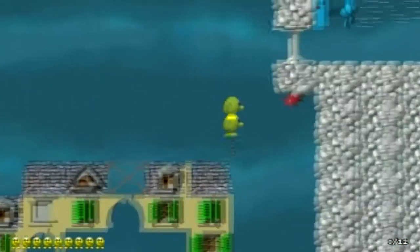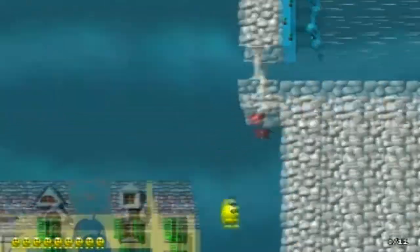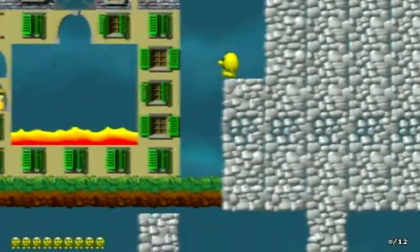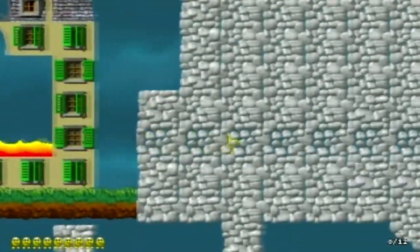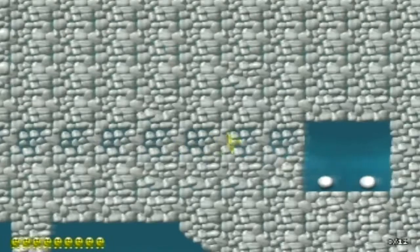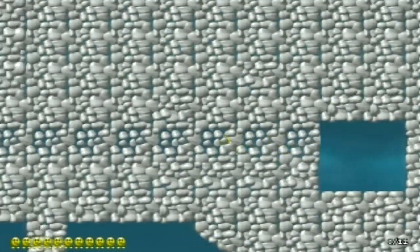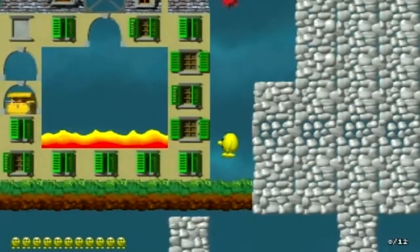Can't get in there. What's in here? Oh, it's some extra lives. Now I did that bug where I've got 11 lives, which I'm supposed to only have 10.